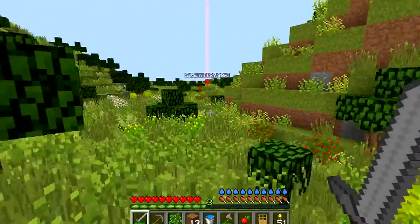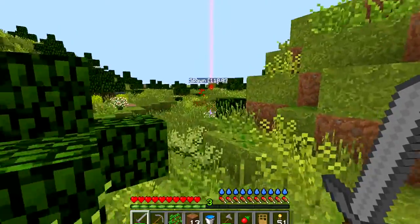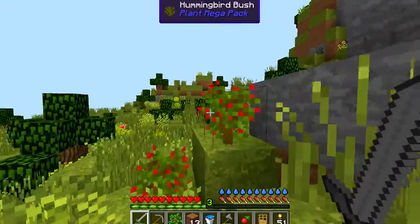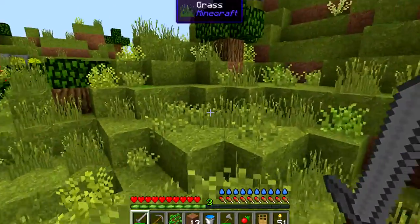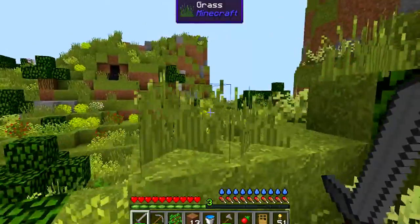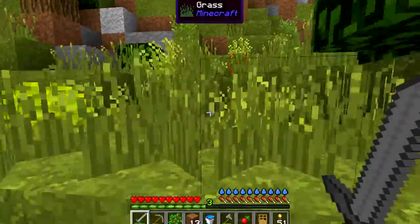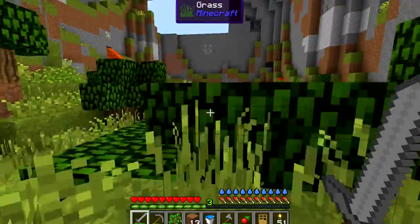I can't remember where it was. I've got Zan's Minimap at the moment. I might change that to JourneyMap because I see a lot of mod packs use JourneyMap, but I don't know. I'm trying to keep the mods down to a minimum so if I do eventually upload it on the Technic Launcher and you download it, you can run it on not the best computer in the world, like myself, and still have a good time.